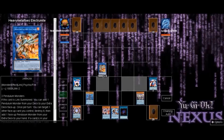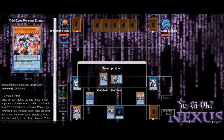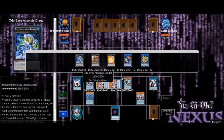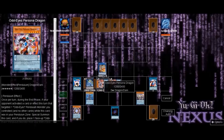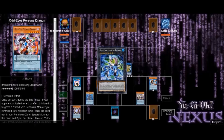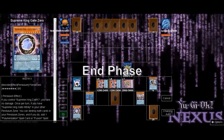We select both of our Personas and both of our Pendulum Dragons and throw everything onto the field. We get all our monsters on the field, which sets us up for our XYZ summon to get Odd-Eyes Absolute Dragon onto the field. From there, by sending Electrum and Absolute to the graveyard, we go into our link monster Zephyr Metatron. Absolute's effect activates, allowing us to get our main boss monster Odd-Eyes Vortex Dragon onto the field.